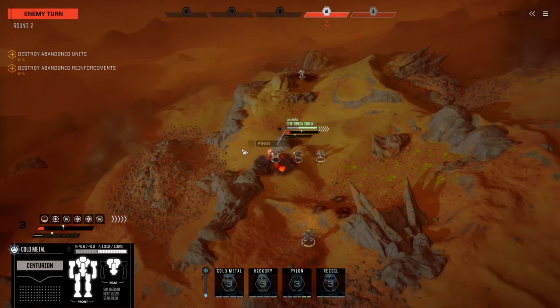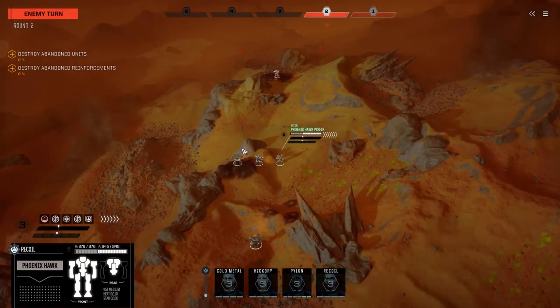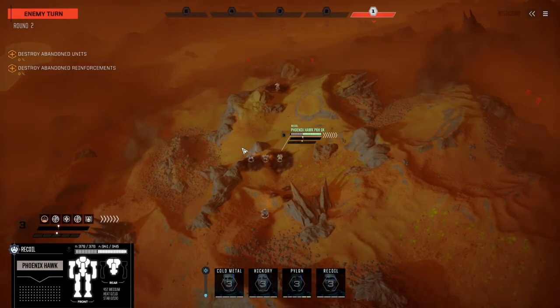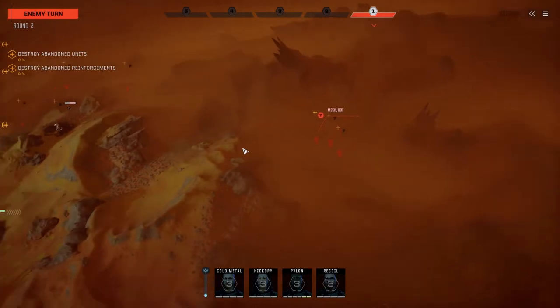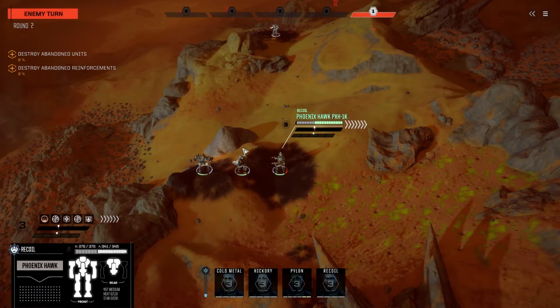At least we get to go before him. 65-tonner - yeah, it could be a Catapult. It's firing missiles, could be a Catapult. Light damage commander. Chances are it's a Thunderbolt though. Okay, an assault guy with an LRM-20. 90-tonner... 80-tonner, could be a Zeus. Those are all assaults.